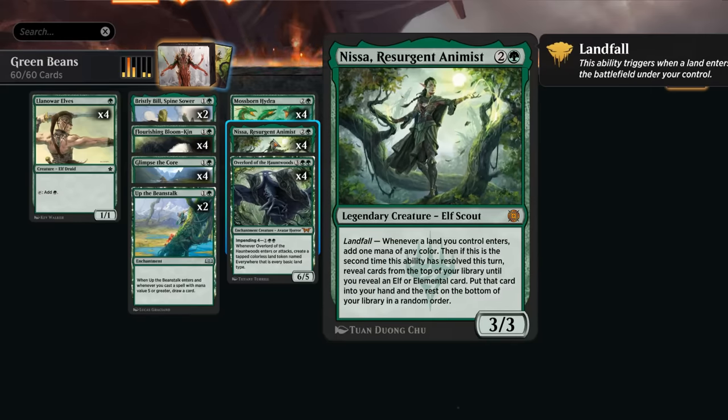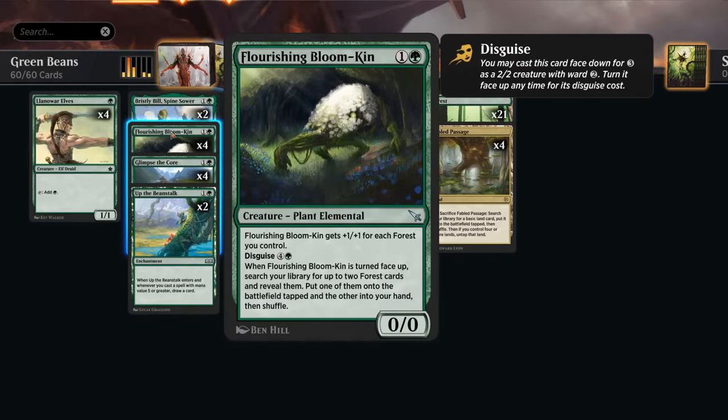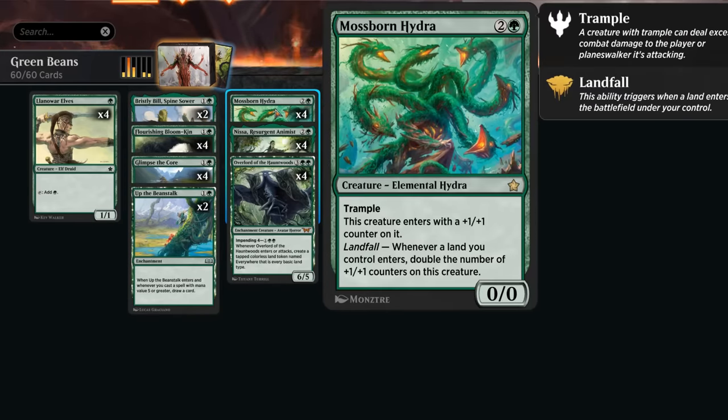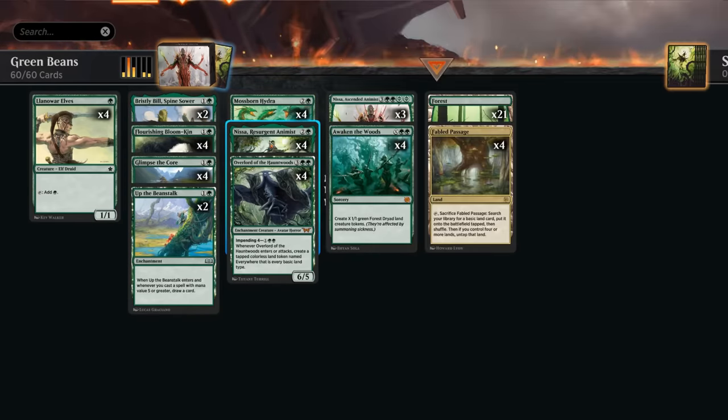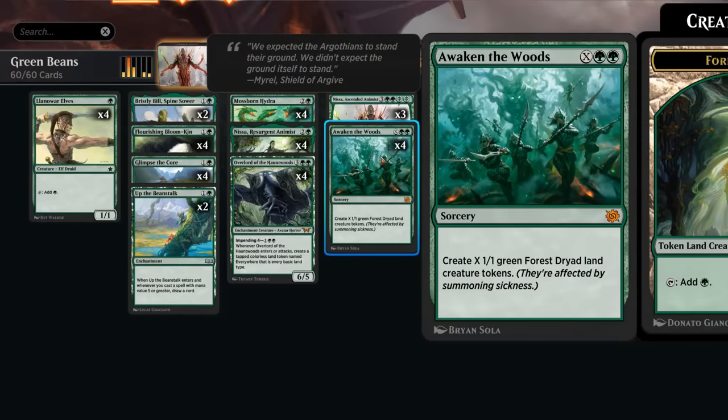We've also got Nissa Resurgent Animist. This is just a creature, but with landfall it generates additional mana, and if we enable it twice in one turn we get to find an additional elf or elemental and put it in hand. So it can find additional copies of itself, Llanowar Elves, the Bloomkin (which is an elemental), and the Hydra, which is also an elemental. It's very synergistic with Awaken the Woods, giving us a lot of mana in return which we can use to cast even more spells.